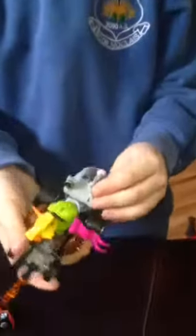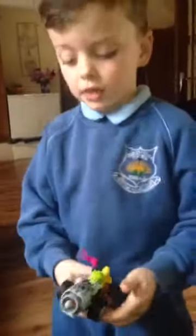Hi, this is Devon from Devon HD, and today I'm going to be showing you the stuff that I got off my auntie. Here's the Power Blaster from Angry Birds, with Yellow Bird and Piggies on it.